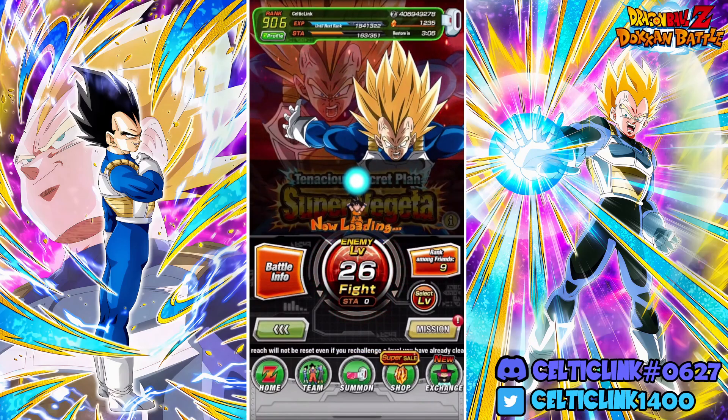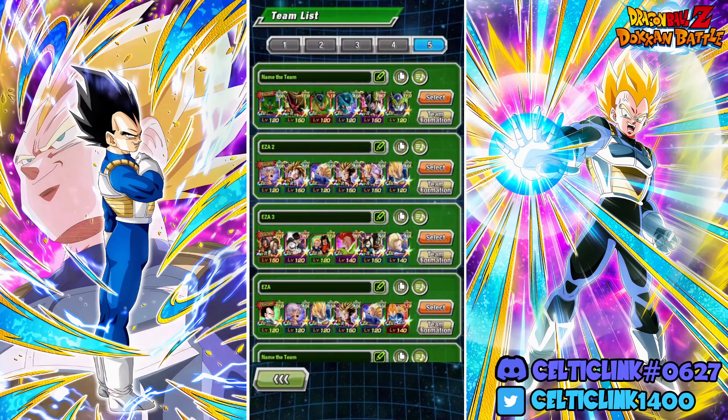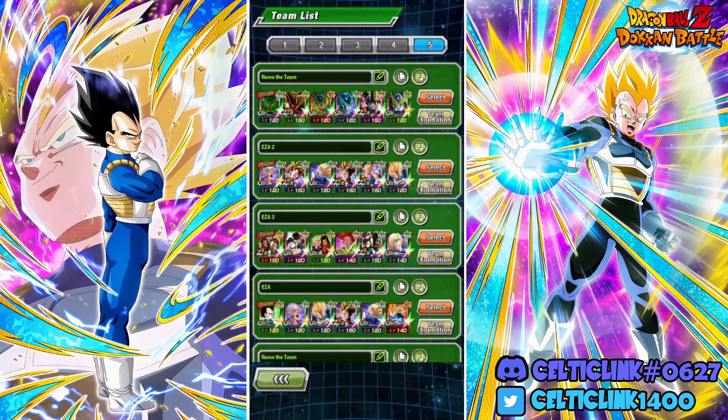We've got four teams set up - any team that can clear one stage can clear all 30. First up we have a team with more Cell variants. If you EZA'd these guys before taking down the events it'll be slightly easier, but this isn't a terribly hard one. We also have a more Super class variant, prioritizing AGL types since all other Super classes are damage reduced.